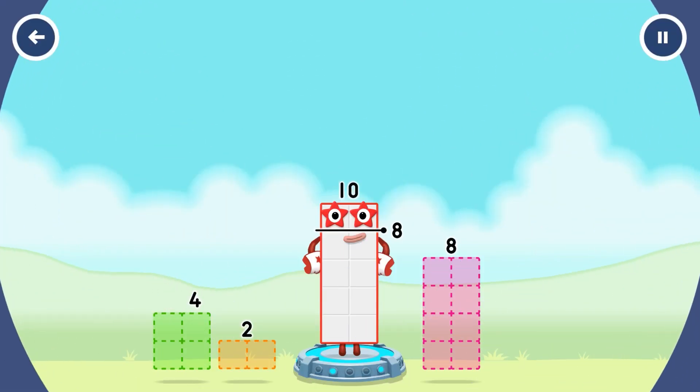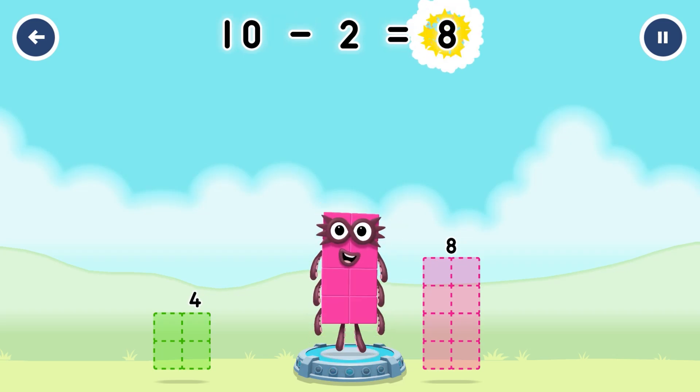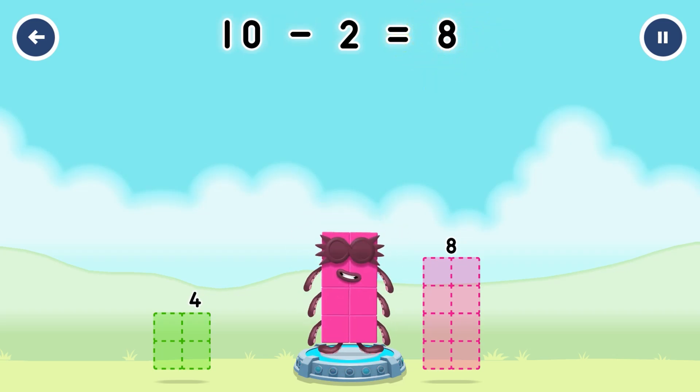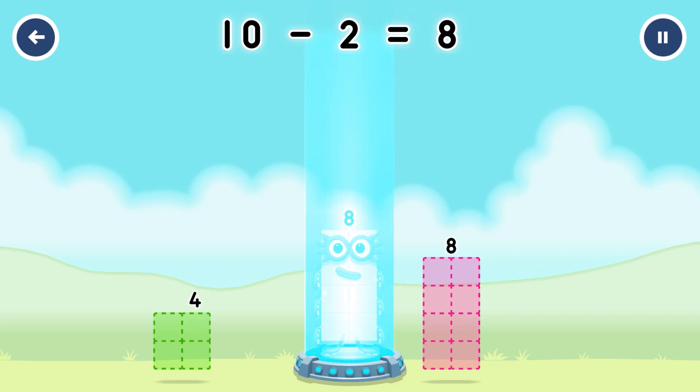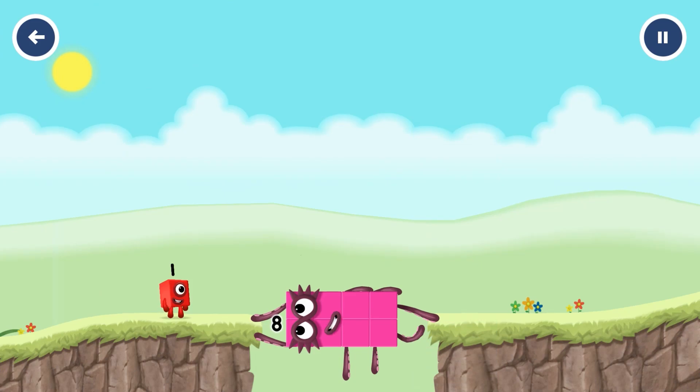Take number blocks away from 10 to leave 8. 2 — that's right! 10 minus 2 equals 8. Octoblock! Yes!